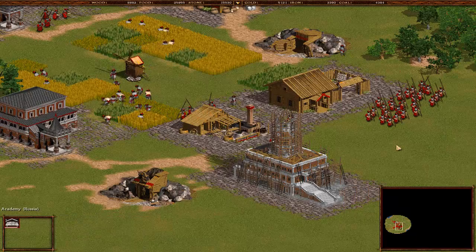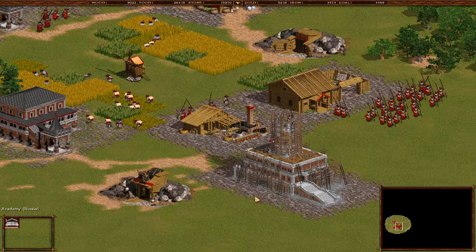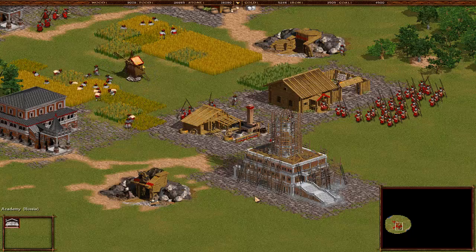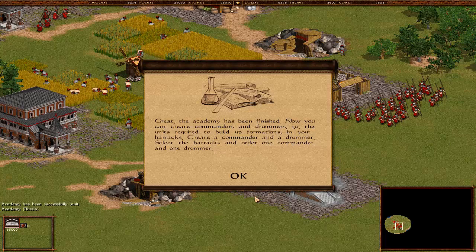While the academy is being finished - very soon - we're going to do the tutorial first then do one of the campaigns later. The academy has been finished. Now you can create commanders and drummers, and these are the two most important units. The units required to build up formations are the drummer and commander. In your barracks, create a commander and a drummer.